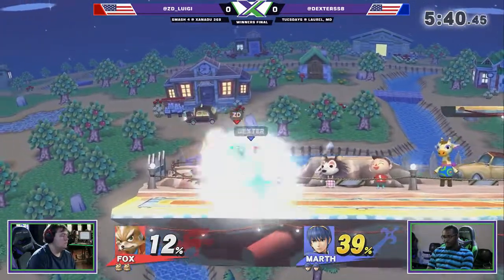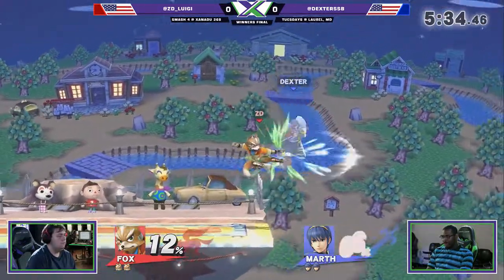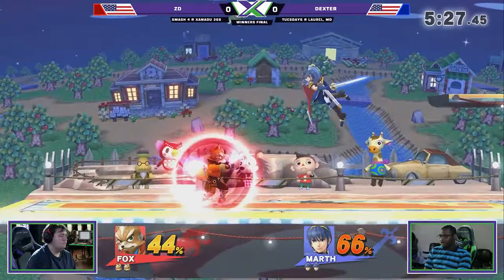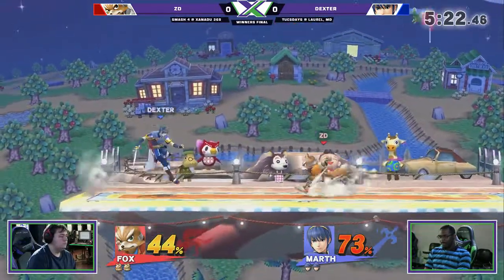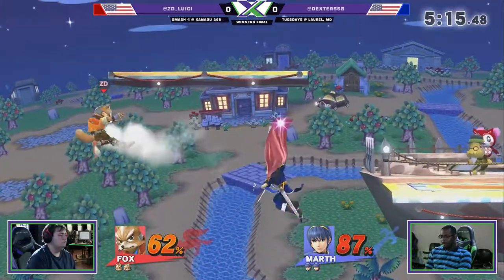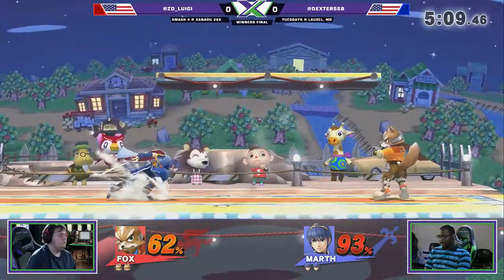Even right there, like running in and doing a pivot grab — that's definitely like an 'I expected you to roll in' kind of thing. You would not do that against, like, you or me, for example. ZD's patented reads. Interesting that Dexter chose to hold back there. I feel like against a lot of other players he would be pressuring the stage ledge there as ZD was coming back. Right now we see him use that forward air, kind of push the offense as he does that illusion, but not able to punish his next option back on screen.